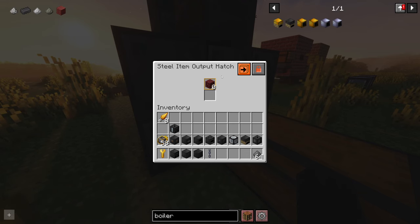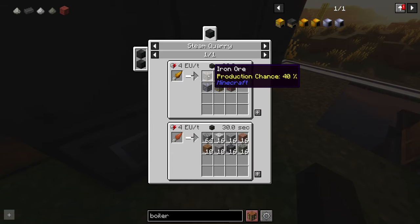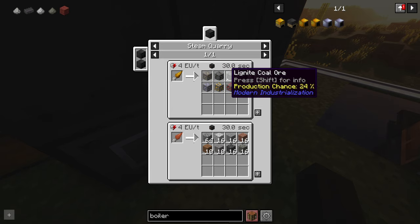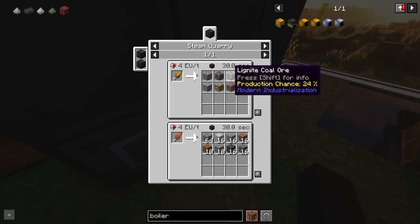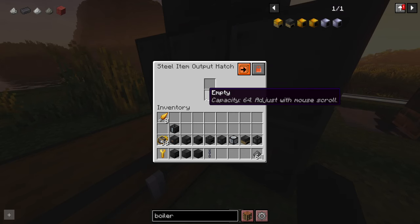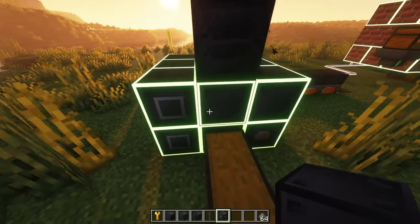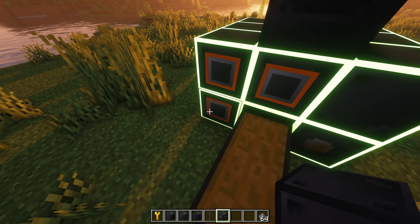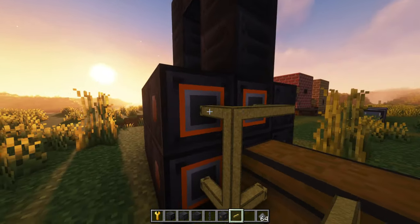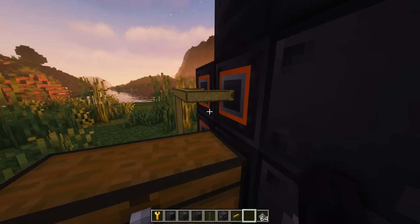Your steel item output hatch only has two slots. When we look at the bronze drill recipe, there are a total of seven possible outputs. Each has an individual production chance, so theoretically all seven could be generated at once — but you'd lose five because there isn't enough space. You can set the output to do multiples, such as eight, and use an item pipe so you don't lose any of the outputs.